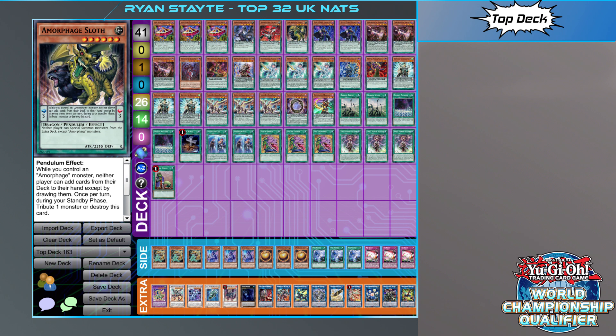In the side deck: triple Lancia, triple Denko, triple Sphere Mode, triple Twisters, and triple Red Reboot — very simple and streamlined for dealing with particular problems he's likely to face.